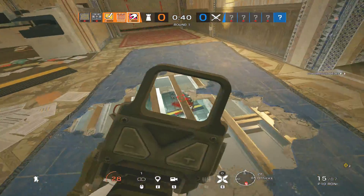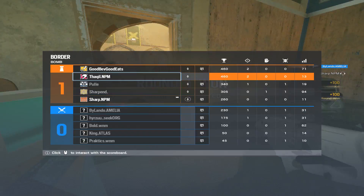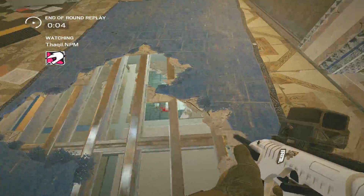Number thirty-eight: a map set in an apartment building. This was one of the top comments I received and it got lots of likes. Honestly, seeing an apartment map would be really cool.